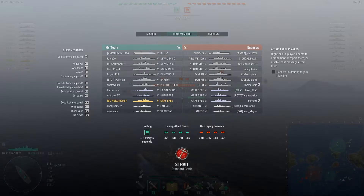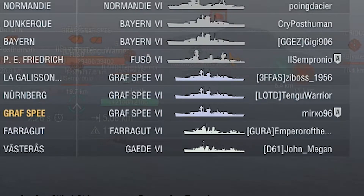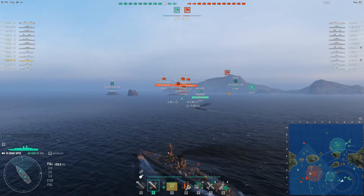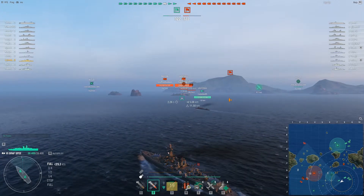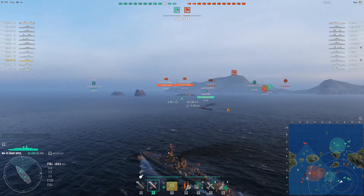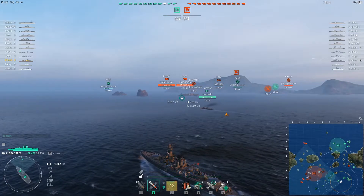Now look at that matchmaking — the enemy team has 3 Graf Spees, the only cruisers they have are Graf Spees, so they will showcase for us how not to play that ship. Not to be condescending, but this is why I am making this video.